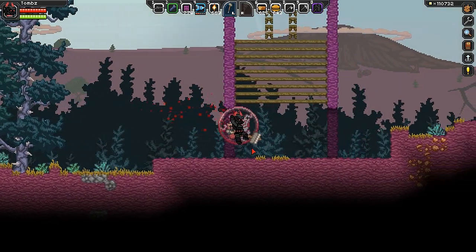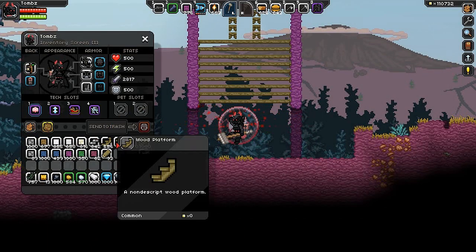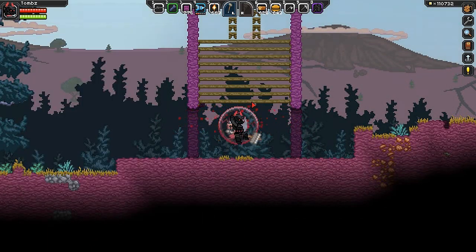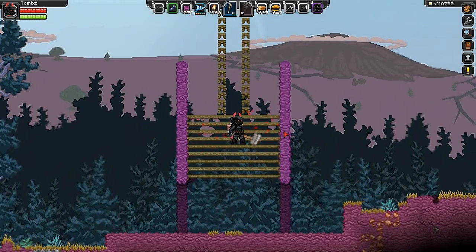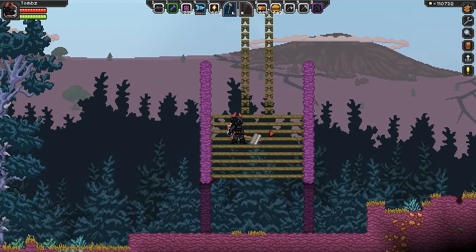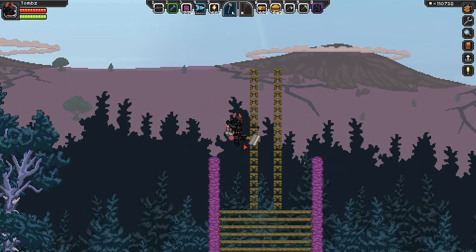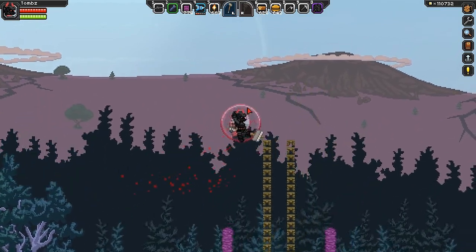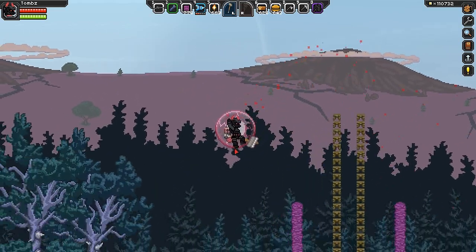The only problem I found is with solid platforms — when you touch the platform and go left or right, it will disable the tech because it considers it a landing. That's it. It's pretty useful for building or anything, so hope you like it.